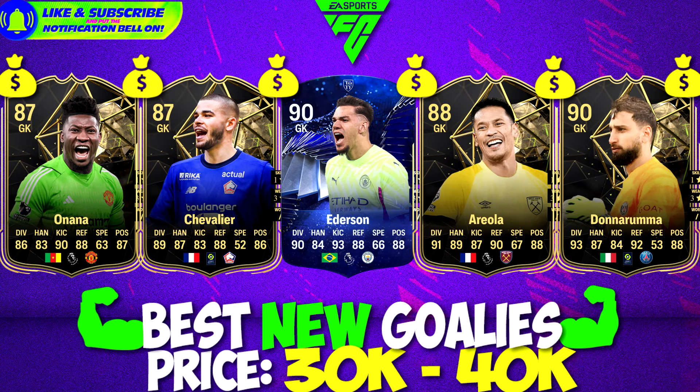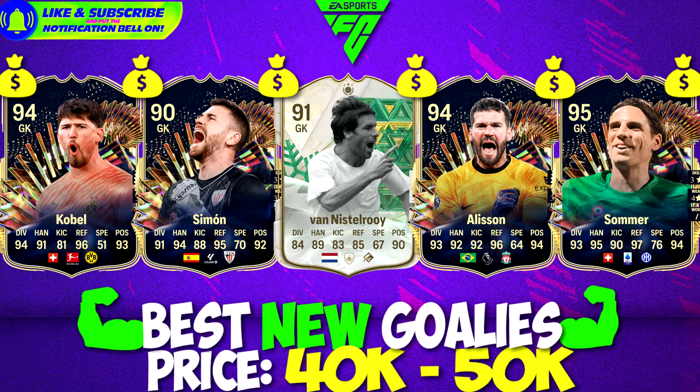Under 50,000 coins we find Team of the Season stars, alongside Ruud van Nistelrooy as a goalkeeper. I'm not a big fan — I've said that many times about cards like that, like Lev Yashin at centre-back or Ruud van Nistelrooy at goalkeeper. It's not for me. You might like it and you can use it, but I don't like using players outside of their natural position — it just doesn't feel realistic enough for me.